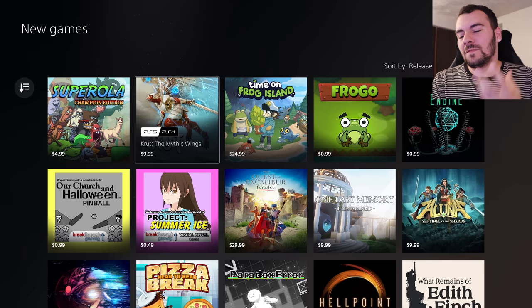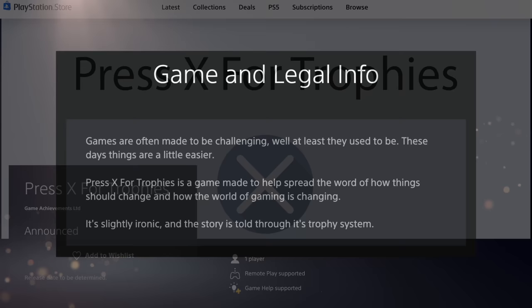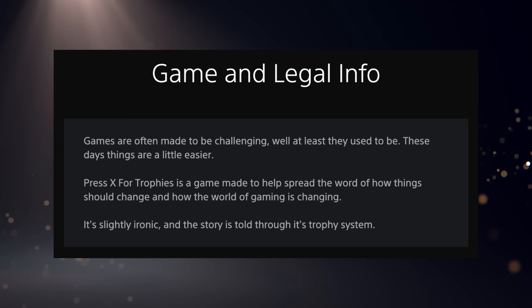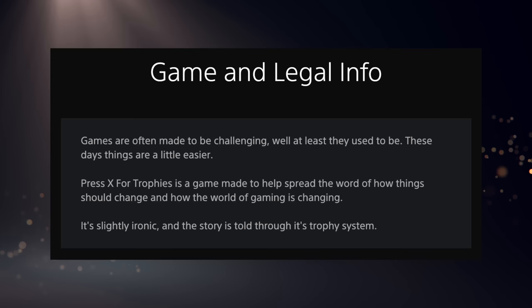A game has also appeared as a listing on the PlayStation Store — not live yet — called Press X for Trophies, from Game Achievements Limited. Under the game's legal info, the synopsis reads: 'Games are often made to be challenging — well, at least they used to be. These days things are getting a little easier. Press X for Trophies is a game made to help spread the word of how things should change and how the world of gaming is changing. It's slightly ironic and the story is told through its trophy system.'